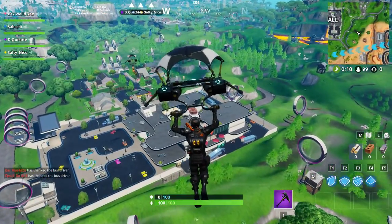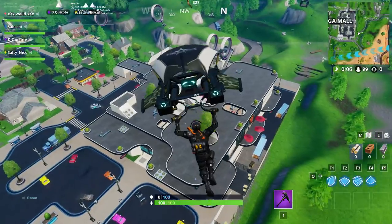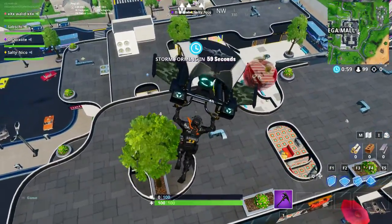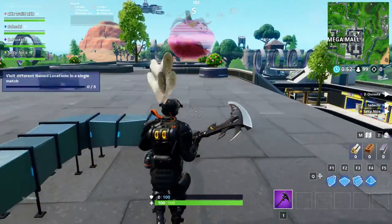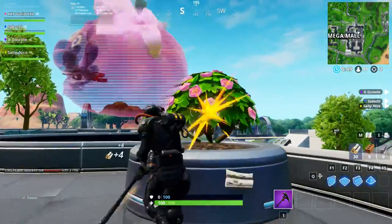You can see the red one, the tomato. You should dance there and then you can finish this challenge. First of all, you should take some materials and go there.